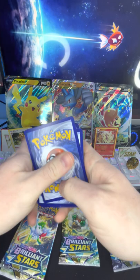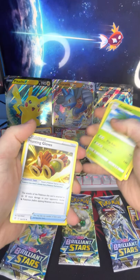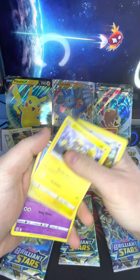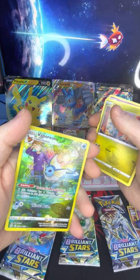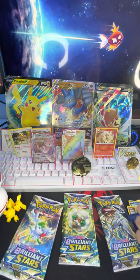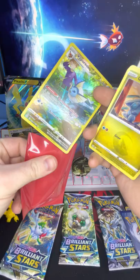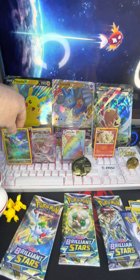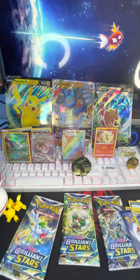All right, we got our code. Starting off with energy, Exeggutor, Hunting, Gloves, Weavile, Bidoof of course, Electabuzz, Chimecho — oh, a really sick Vaporeon full art with trainer, and a holo Garchomp! That is sick, we're gonna sleeve that up real quick. That is sick — awesome sauce!